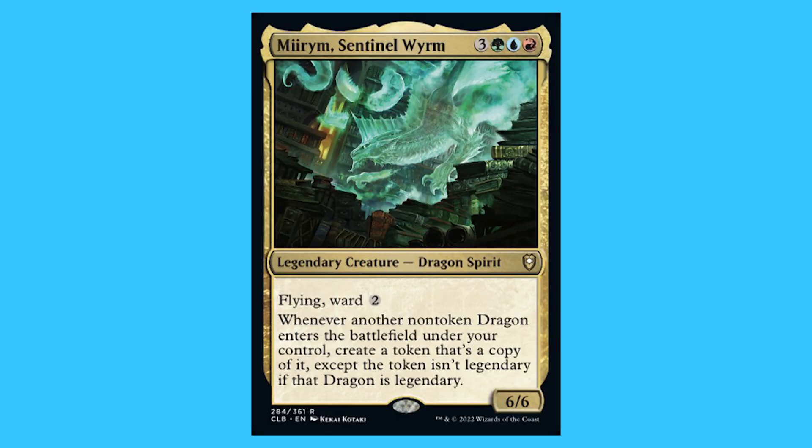Mirum, Sentinel Worm. For three green, blue, and a red you get a legendary creature Dragon Spirit that is a rare. It has flying and ward 2. Whenever another non-token dragon enters the battlefield under your control, create a token that's a copy of it, except the token isn't legendary if that dragon is legendary.